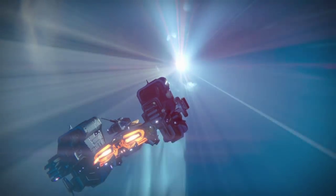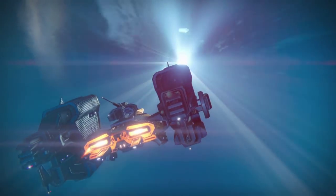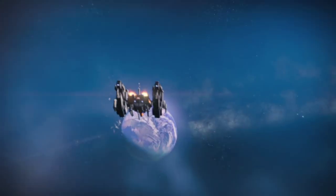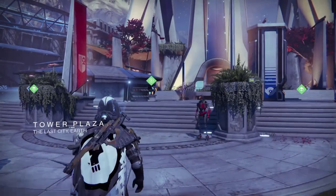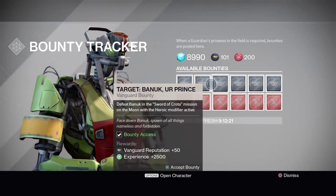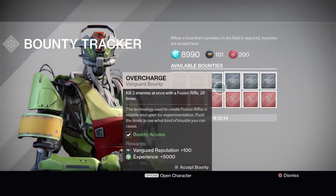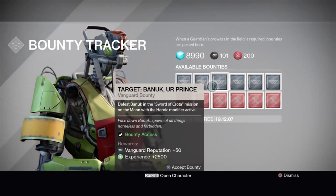Bounties give you so much XP and all you have to do is one little mission or one little thing in Crucible. You want to play Crucible all the way up to level 7. Once you hit about level 7, come to the tower and go to the bounty tracker. Pick up every bounty he has — you'll have 3 Vanguard and 3 Crucible bounties. Do them all. It might take a good half hour to finish the Vanguard ones, and if you're good at Crucible it'll take 15 minutes max.